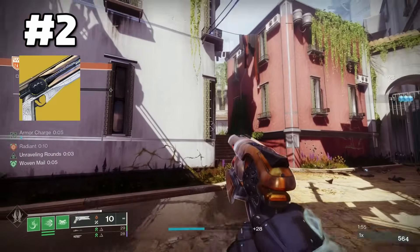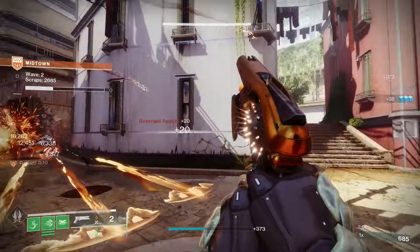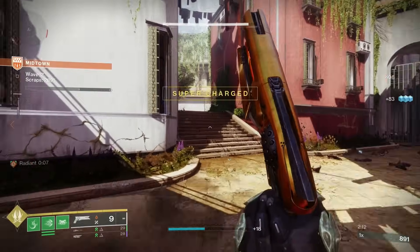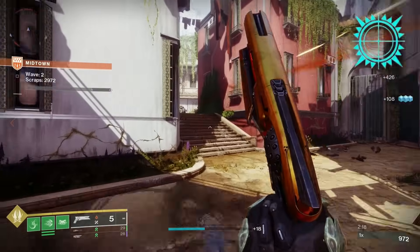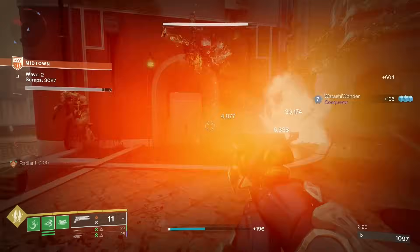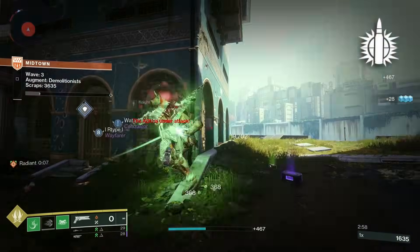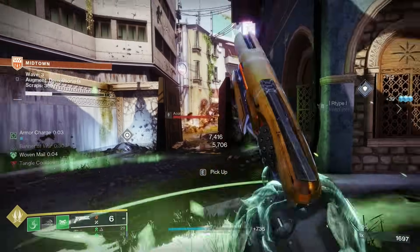At number 2 we have Sunshot, which is a solar hand cannon that has been running rampant in most of Destiny this season, and for good reason. Kills with this weapon will cause targets to explode and apply 10 Scorch to any nearby targets. This is like the solar hand cannon version of Graviton Lance. With seasonal artifact perks like Raze of Precision and Flint Striker, you can get Radiant on other subclasses besides solar and cause even more explosions. But even without the artifact perks, this weapon is phenomenal for its ad-clearing potential. It intrinsically receives Explosive Payload, meaning in activities like Warlord's Ruin Dungeon, you can take out multiple targets with one bullet.